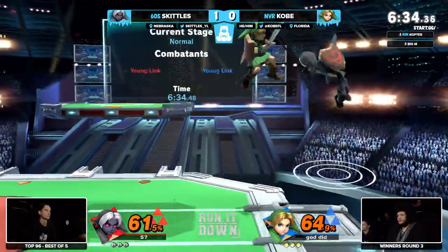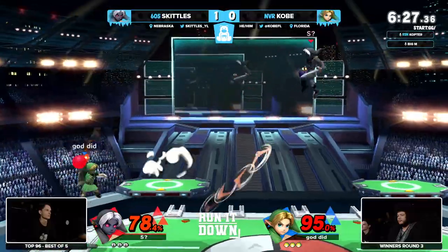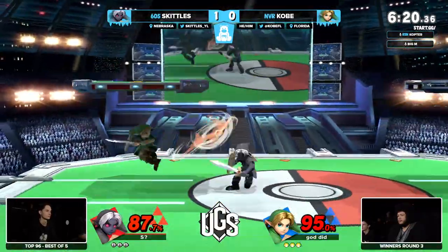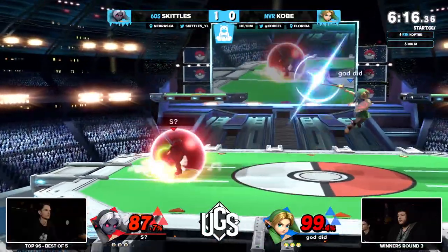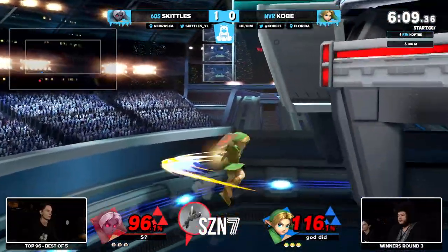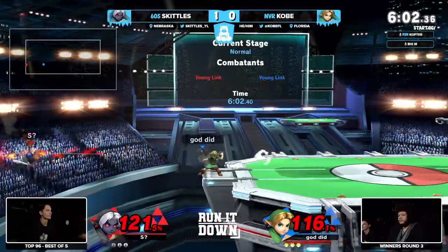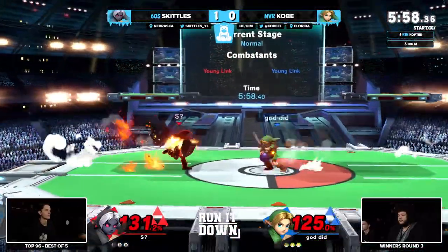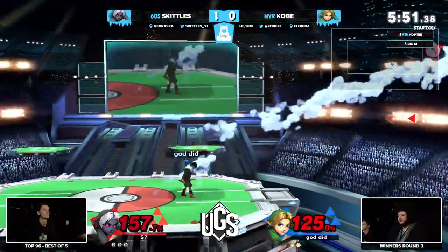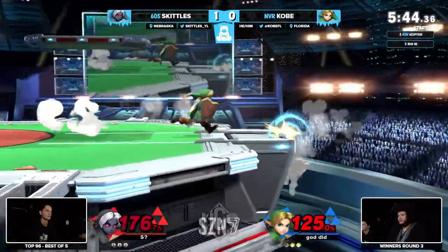These two are just pressing so many buttons at such a high frequency — the BPM must be crazy. Kobe trying to cover the down below with the boomerang — smart idea, just couldn't find the right option. Has the bomb in hand, lays on the field trying to cover anything Skittles does. Kobe has been doing offstage play a lot better than Skittles here, but Skittles has just been winning on stage — barely more than Kobe — and has been getting early leads.